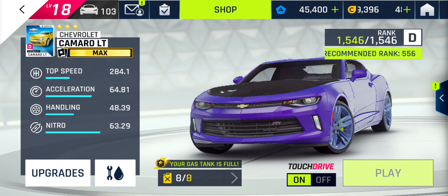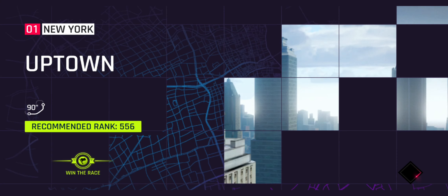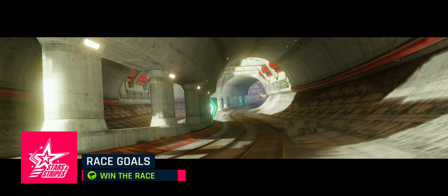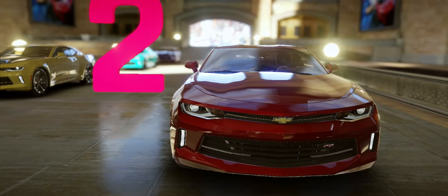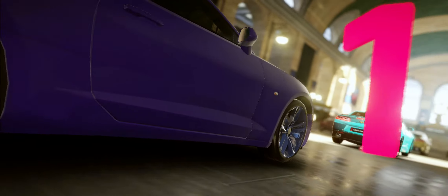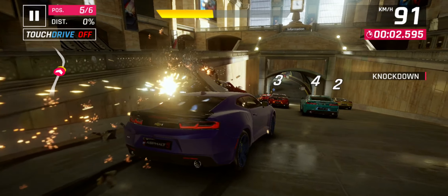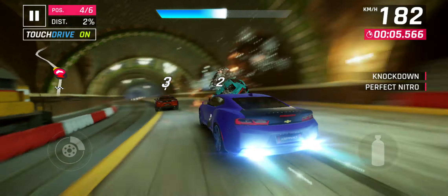A sandwich knockdown is when you push someone against the wall. It's a lot easier to do with Touch Drive off. At the very beginning of this race, you get a really easy opportunity to do a sandwich knockdown. So at the top left of the screen, I'm just going to hit the word ON next to Touch Drive to turn it off, and then drive into this guy beside me. And I knocked him into the wall, and that counts as a sandwich knockdown.